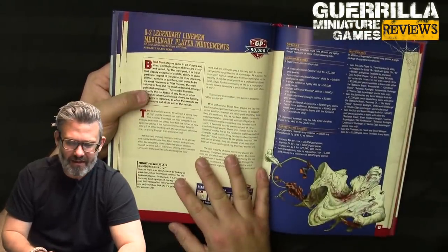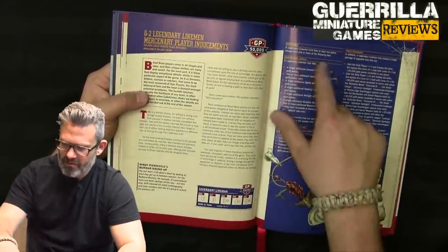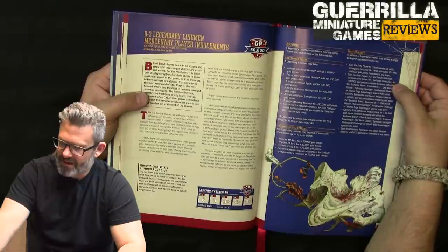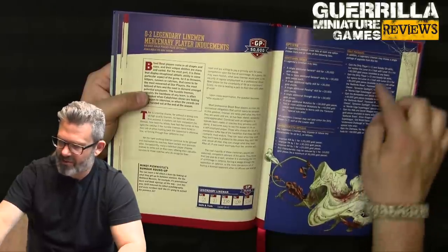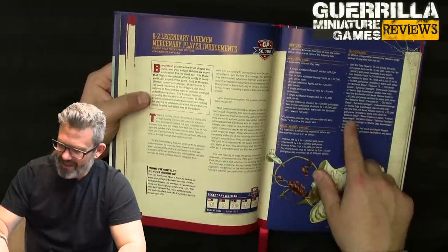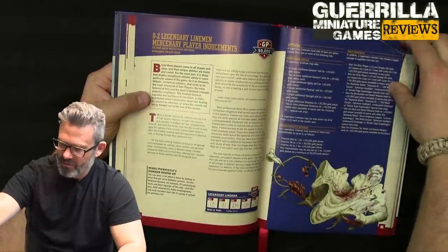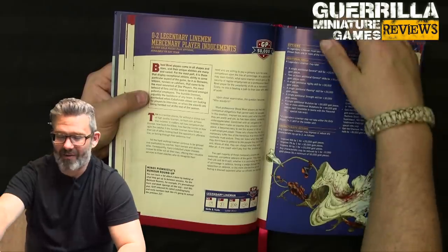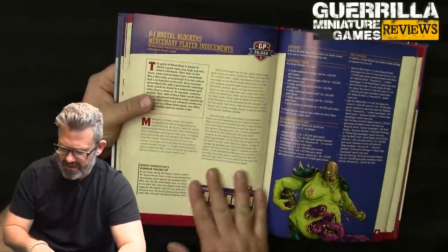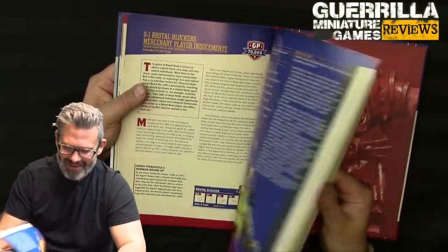Legendary Linemen start at 50,000 with Loner — standard lineman stat. You can buy skills and characteristic increases. You can gain Dirty Player and Sneaky Git, or replace Loner with Loner 5+ for 90,000. These are only available to certain teams. Gain Chainsaw is available to any team; get Stab with Secret Weapon is available to Badlands Brawl, Elven Kingdoms, Lustrian Super League, Old World Classic, Sylvanian Spotlight, Underworld Challenge, and World's Edge Super League. They're inducements you could hire every game.